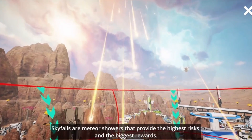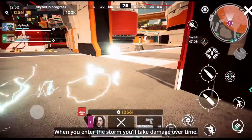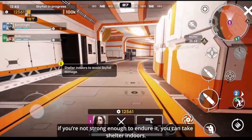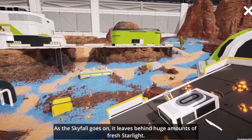Skyfalls are meteor showers that provide the highest risks and the biggest rewards. When you enter the storm, you'll take damage over time. If you're not strong enough to endure it, you can take shelter indoors. As the Skyfall goes on, it leaves behind huge amounts of fresh Starlight.